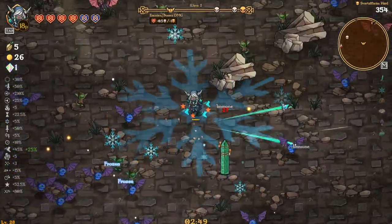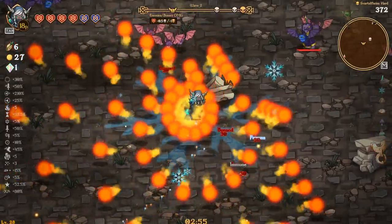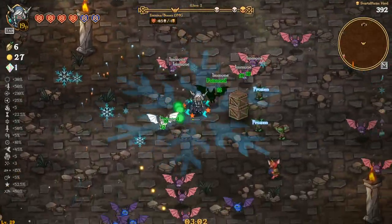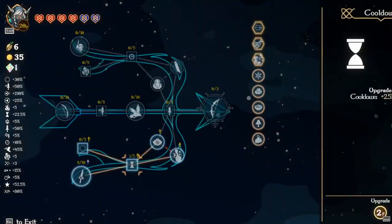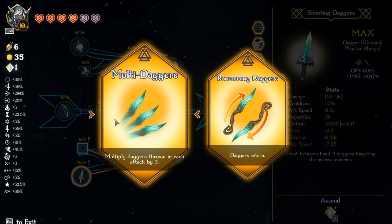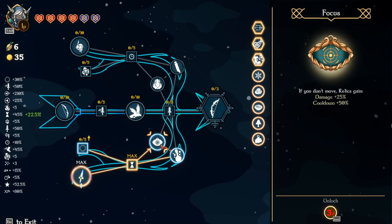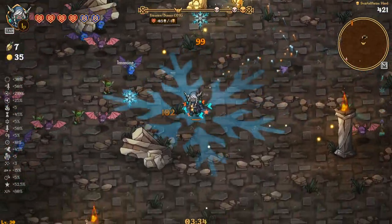Let's grab this and run up to the gold mine, see what we got going on there. This should get shredded pretty quickly. Halfway — not too bad. Let's try and max some of this out. I do want more projectiles if possible. Let's do three daggers, cooldown. Okay, we always throw three now which is huge — three or more.